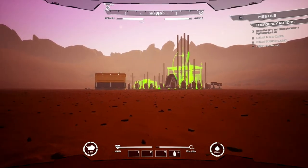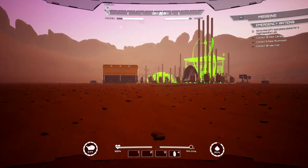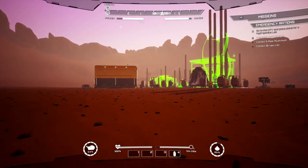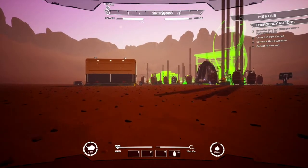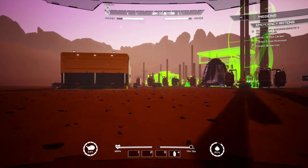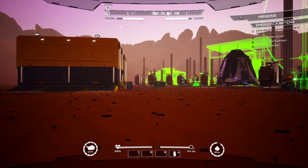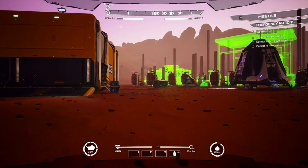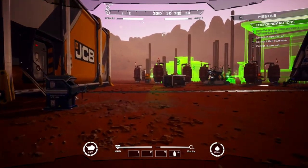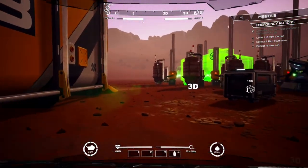So, running back here — remember those supply crates out front? Yeah, they refill. The devs have been kind enough... I don't know that they'll stay in here, because again, this is early access. Any of this is subject to change at any time — there's balancing and tweaking that they're going to do, and as they should. So we're going to run up here, grab some cartridges, run back out, and fix our vehicle, because I blowed it up.